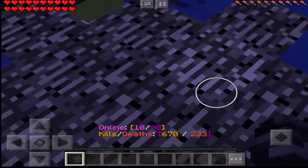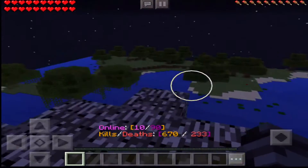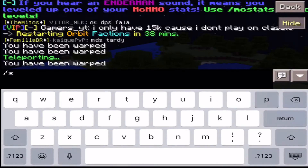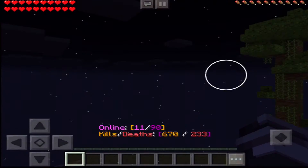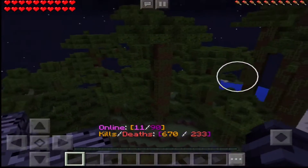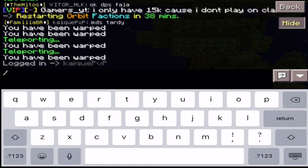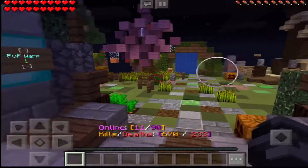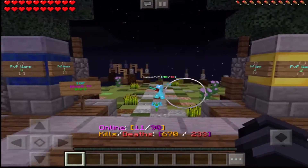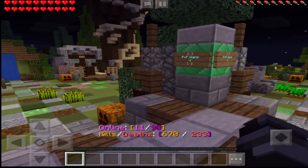They all take you somewhere different. I went on lapis last time - if I go here it looks different, as you can see there wasn't that big pile of junk. They're all different. I'll show you guys all of them. Gold takes you to a jungle. They all have different biomes - I think they're like different worlds.